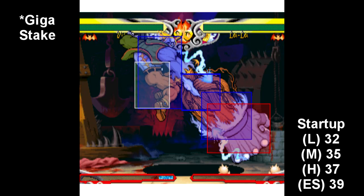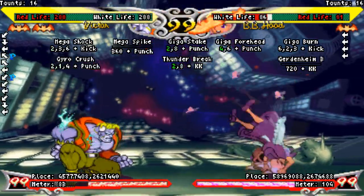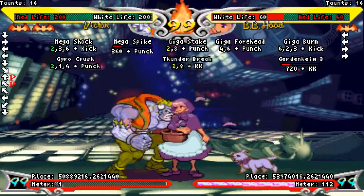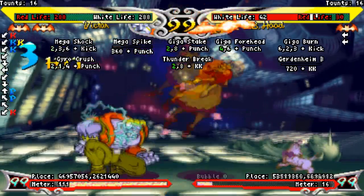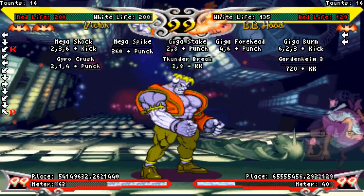Let's move on to special moves. Mega Stake is a full-screen overhead you get by inputting charge 2-8 punch. The startup on this is pretty slow: 32 frames for light, 35 for medium, 37 for heavy, and 39 for ES. However, this move has a good surprise factor since it goes farther than Victor can reach normally. The hitbox is only at the fist though, so you can't really hit opponents who are jumping with it. It knocks down on hit, but is negative 26 on block for the normal versions and negative 23 for the ES version. The real use for this move is that it can act as a secondary pursuit attack. Hitting your opponent with an electric sweep gives you more than enough time to hit them with Mega Stake afterwards. The button you use depends on the distance, so pay attention to how far away the opponent is. But no matter where they are or which direction they tech, you can pretty much always land this. The exception is if you hit someone with a sweep when they're in the corner — Mega Stake will usually overshoot, so just use your normal pursuit attack instead.